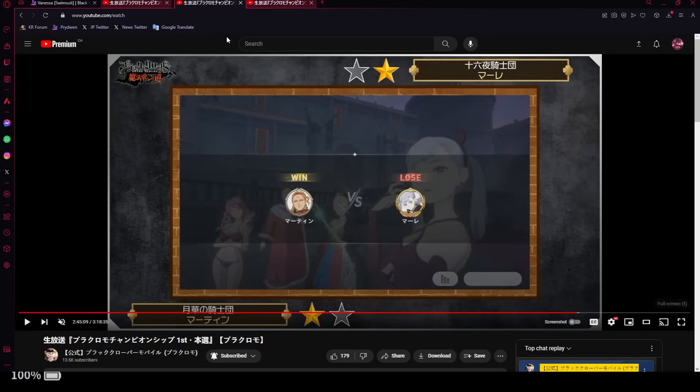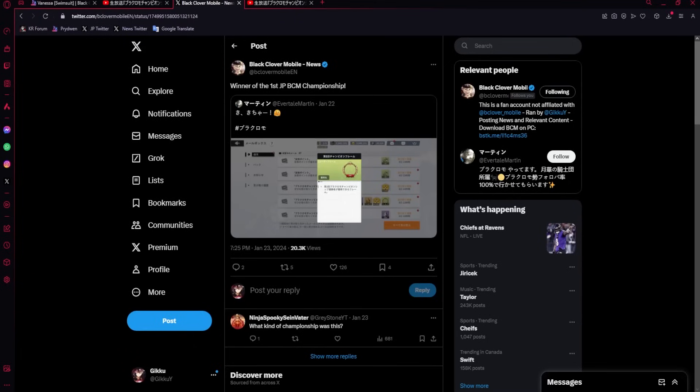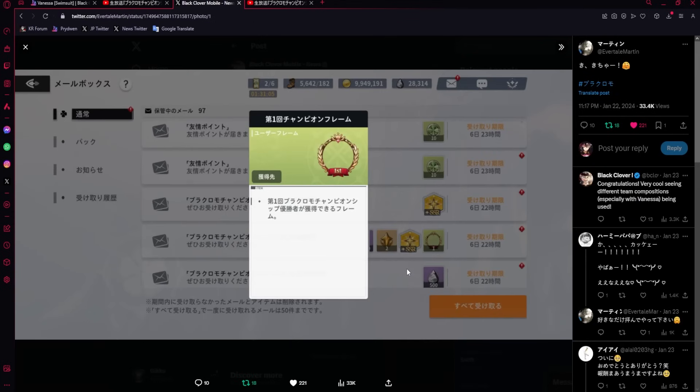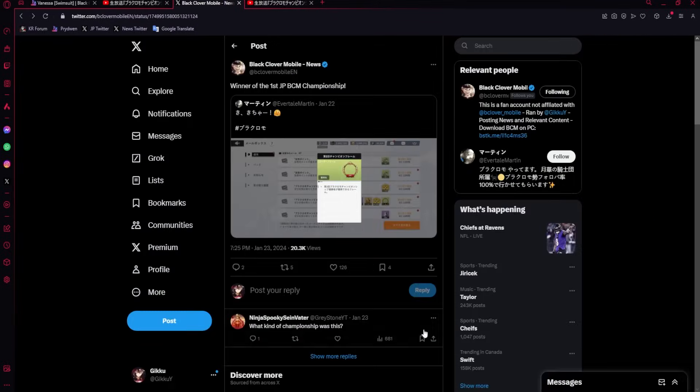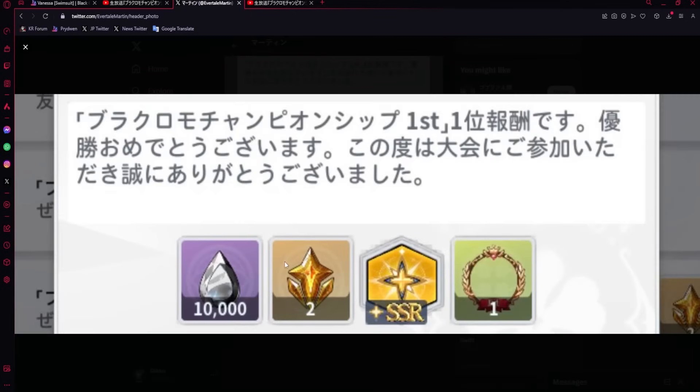That was not the winning championship - this one was. Congrats to this person. I did get the tweet on my Twitter. This person won the championship, got two dupes, two skill page dupes, got the border, and 10,000 crystals. So yeah, it's a lot of stuff. Vanessa basically gave him 10,000 crystals. Pretty crazy.